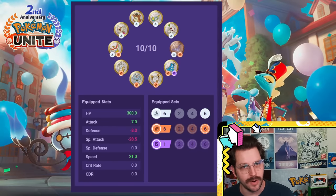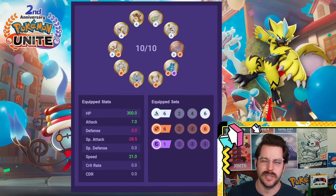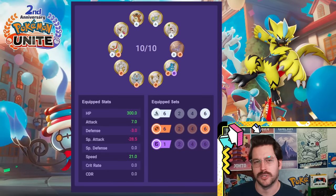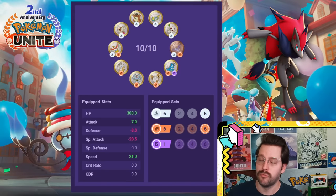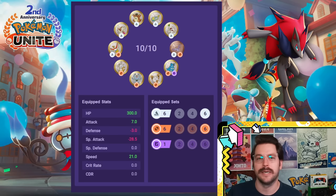A couple of speedsters to round this thing out. Zeraora does very well with this setup — it's actually tankier than you would expect because of its shield from Discharge. Zoroark does very well with this setup too. I have a variation I could show you for some of the speedsters here in a little bit.